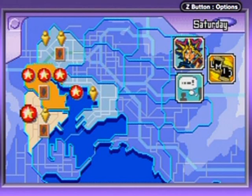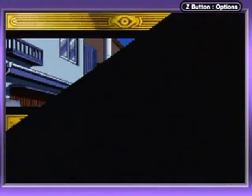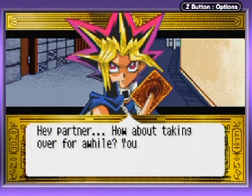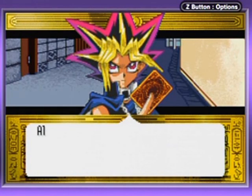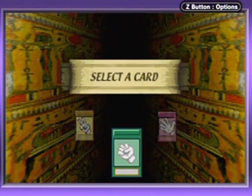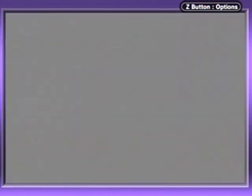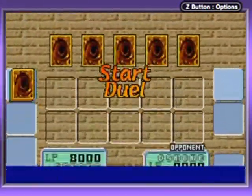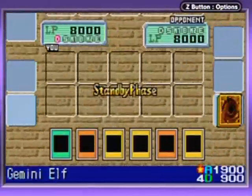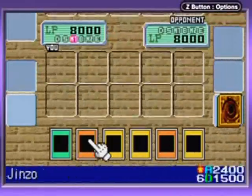I'm just gonna do a couple of duels in this old Game Boy Advance game with the deck that I built using today's traditional format rules. I wanted to battle the Pharaoh, but I guess I don't really have much of a choice in that matter because they kind of switch on you sometimes. I'm pretty much gonna win every single duel with my ridiculously broken deck of death — well, it's broken for the era that I made this in and what cards I have here.